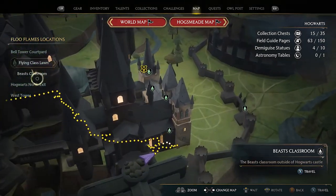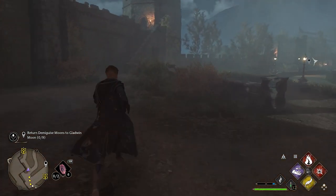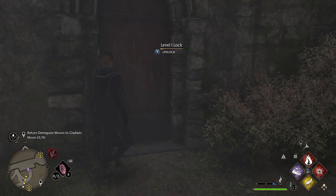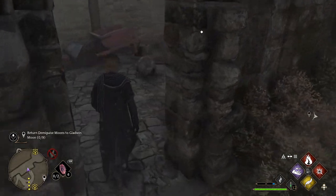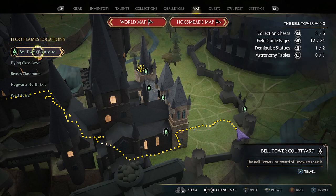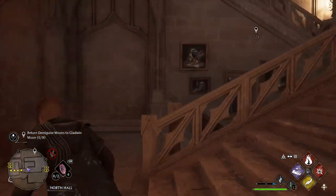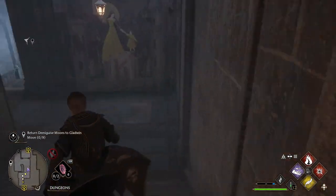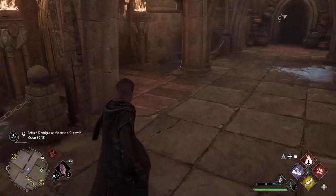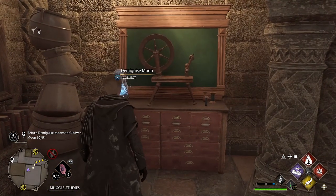Next, head to the Bell Tower Wing and go to the Hogwarts North Exit. Turn around, head into the courtyard to the left, and at the bottom of the stairs there is a door with a level 1 lock. Unlock it and head inside for another Demiguise Moon. Then travel to the Bell Tower Courtyard. Turn left, go up the stairs and through the door, down the stairs, follow them round to the right, and on your left is a door with another level 1 lock. Unlock it and the Demiguise Moon is on your right.